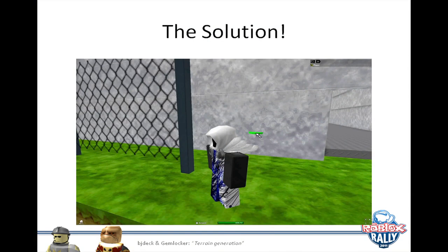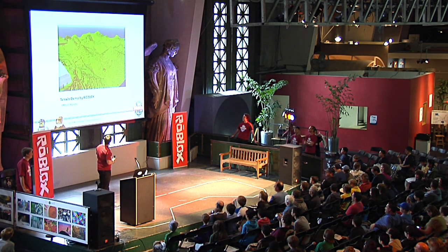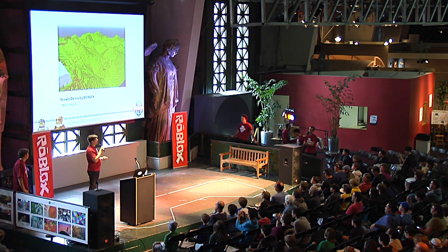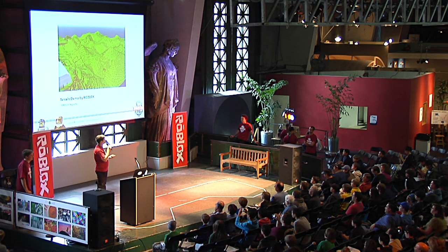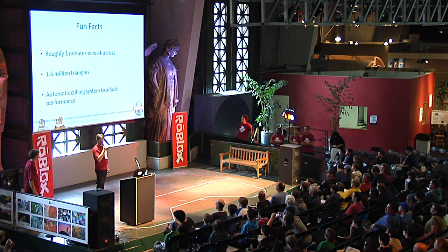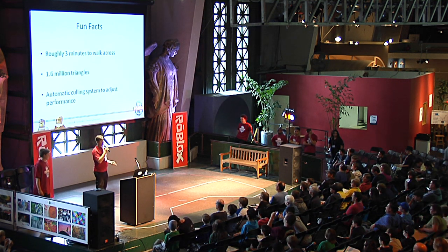So that's the solution. To compare, the terrain demo here is about 7 million parts, and if you push our terrain as we have it right now, you can get to about 16 million parts. If you were to get out and just walk from end to end, it would take you three minutes to get across. In graphics terms, there are about 1.6 million triangles creating that terrain, and even better, it's automatically culled to adjust to your system, so no matter what machine you're running on, you'll still be able to use the terrain.